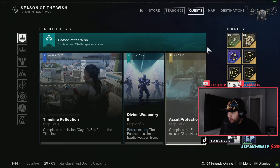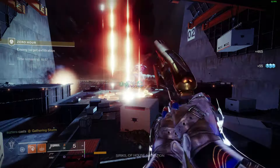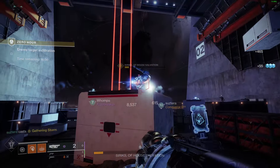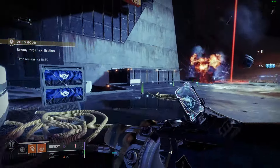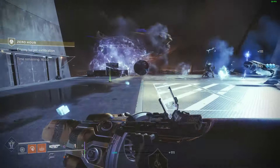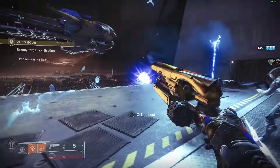Zero Hour completed — that's going to be very simple. Just go into the Zero Hour mission and complete it on normal difficulty. Once you do that you will get the next step, which will tell you to go back to Ada again and talk to her.